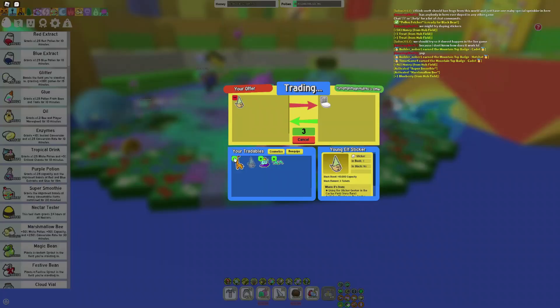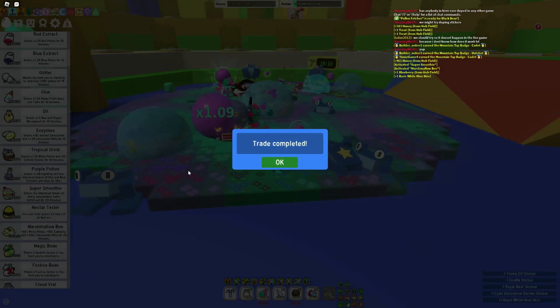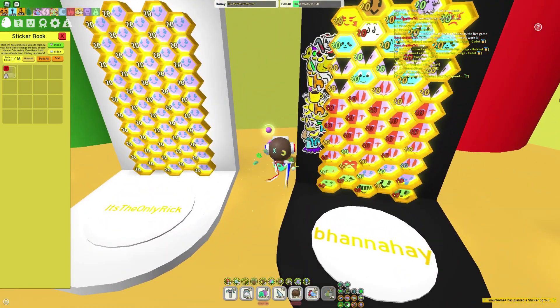Oh, someone wants to trade. Yeah, well I don't really have a lot of stuff, you know. I'm sacrificing all of the stickers that I have so far. And now I have this new hive color here. I just had to put it on my hive again — oh my gosh, that's a lot of stickers.